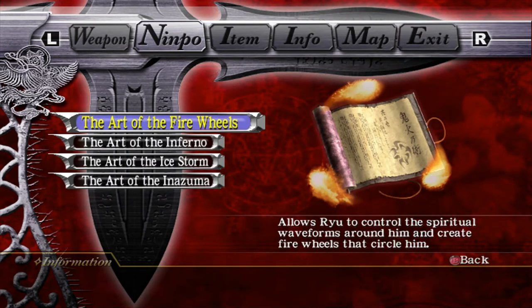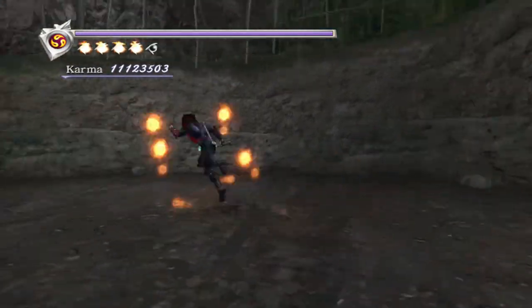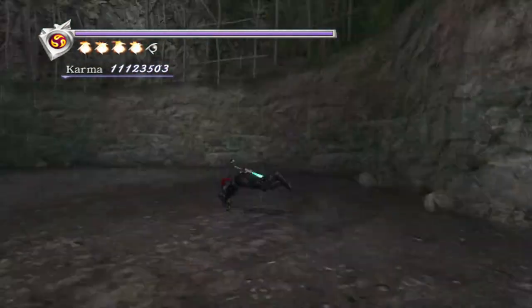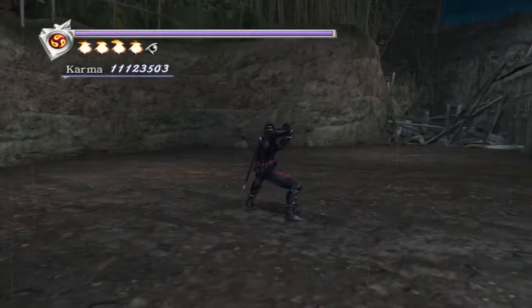Pretty much every Nimpo is great for Ghostfish if you just want to use Nimpo. But the biggest thing about Fire Wheels — obviously — is that you can move while you have them on. You can actually move while using this Nimpo, and it's the only Nimpo you can do that with.